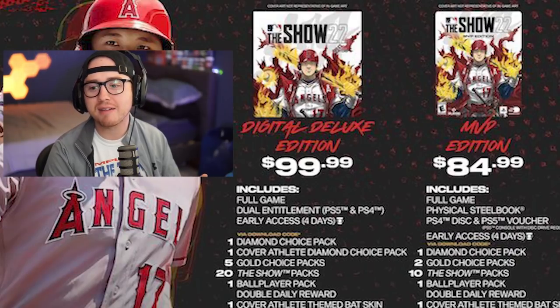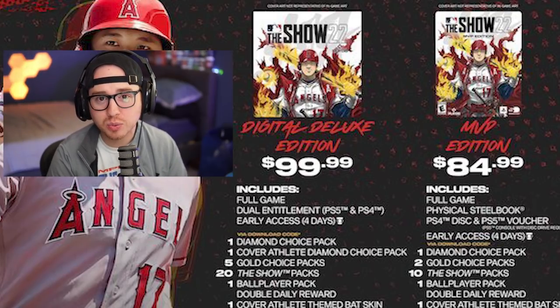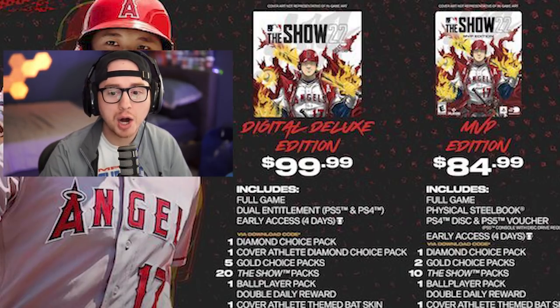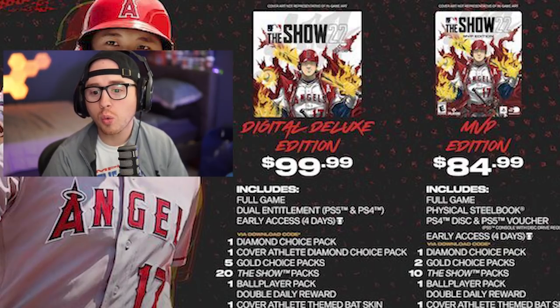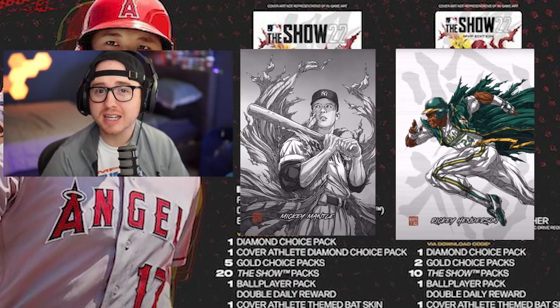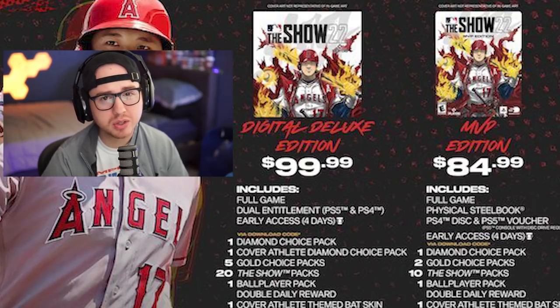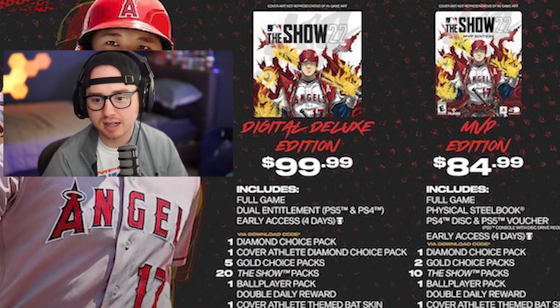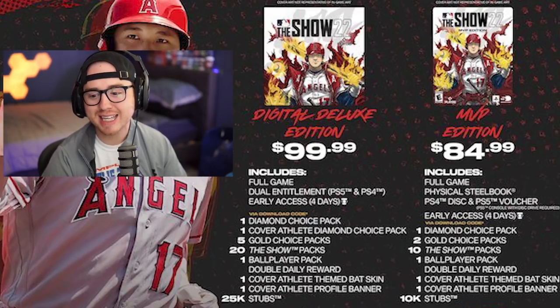If you want early access and more bang for your buck, we have the physical and digital MVP editions along with the Digital Deluxe edition. The MVP digital and physical are the same — physical just gives you a steel cover. With the MVP edition you get four days early access, one diamond choice pack featuring Mickey Mantle and Rickey Henderson, two gold choice packs, one ball player pack, ten Show packs, double daily login rewards, a ballpark item, and 10,000 stubs.